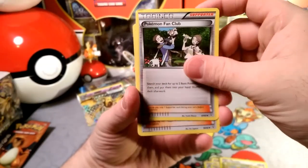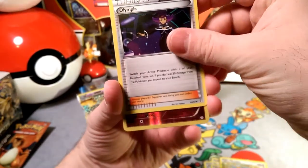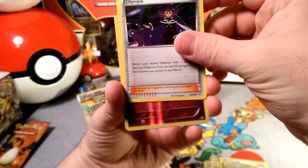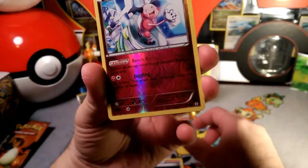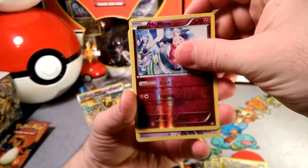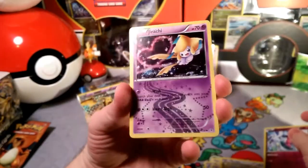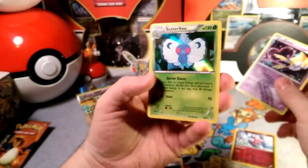Clefairy, a Meowth — he's so exhausted — some Rhyhorn Racing, they're stampeding, Swablu. Pokémon Fan Club — we can still use that one. Olympia — you know, switch from your active to your bench and heal 30 damage. We got a reverse — Uncommon — and we got that bench barrier Mr. Mime.